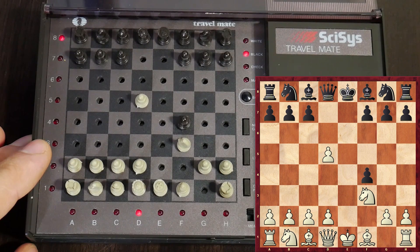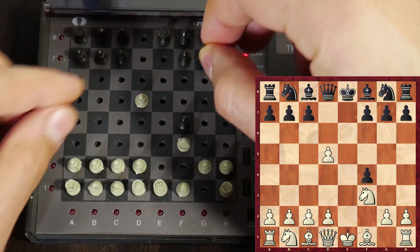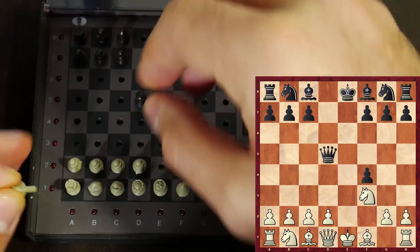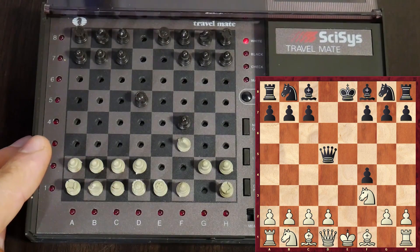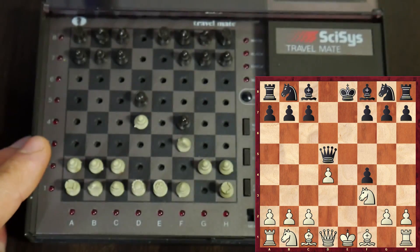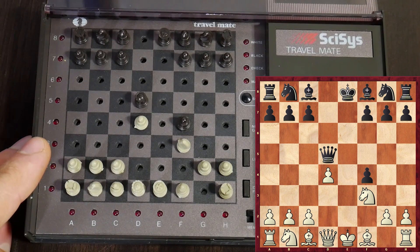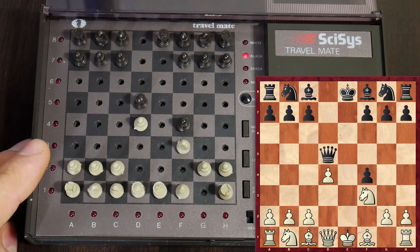The computer plays Queen d5. Absolutely. Now let's go for d2 to d4, and then I will kick away this queen with c4. I'm in my preparations — I know this line pretty well. And I want to crush this guy.